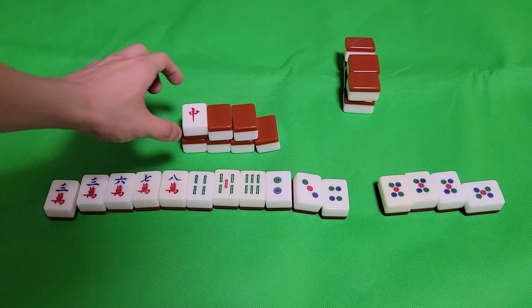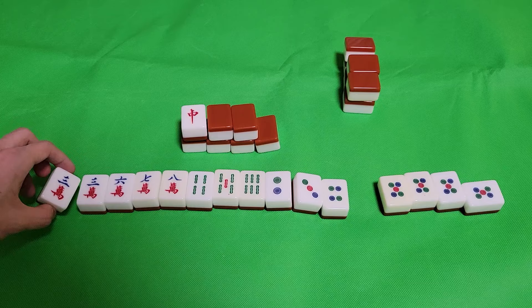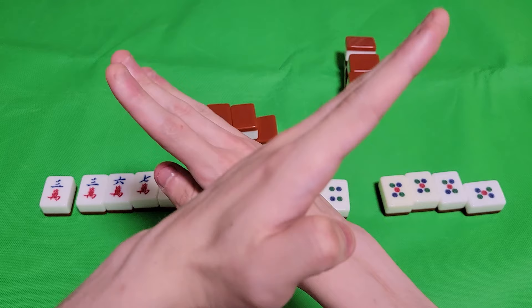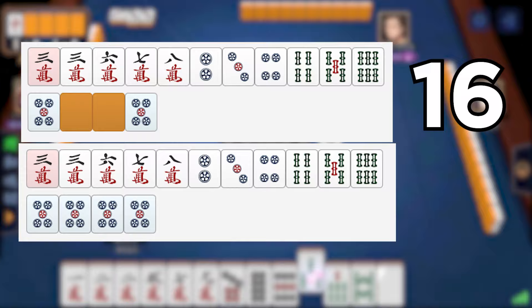Now let's add the Dora. The first Dora is a Chun — that's a miss, we have no Dora. What about the second one? Well, because we did an Open Kahn, we can't flip it until we discard the next tile, and we never discarded the next tile because we won. So I will not get the second Dora here. And because I opened my hand instead of calling Reach, I no longer have access to the Uradora. So my hand went from 16 Han down to just two Han.